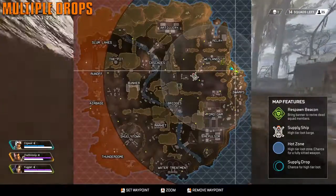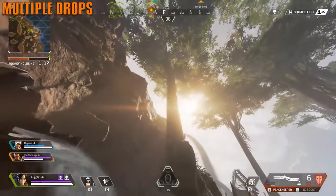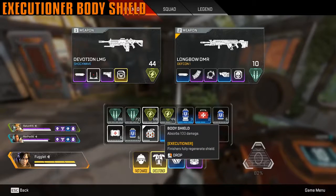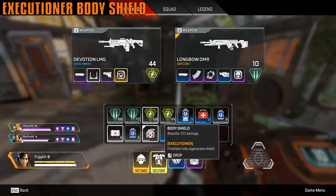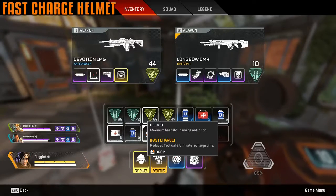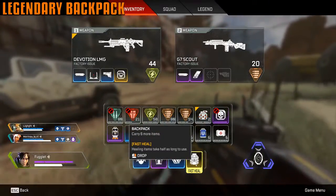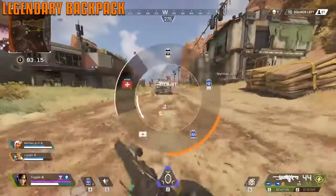Pay attention when the voice calls out airdrops — there can be multiple airdrops inbound at once in different locations depending on the circle size. The legendary armor buddy shield is in my opinion the weakest legendary item. You need to perform a finisher to get a fully charged shield, which means a lot of downtime mid-fight. The legendary helmet reduces cooldown time on abilities, which is very convenient. The legendary backpack gives faster heals — half the time to use them, which is fantastic.